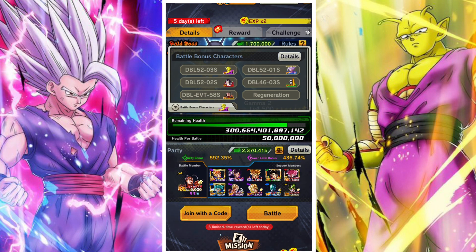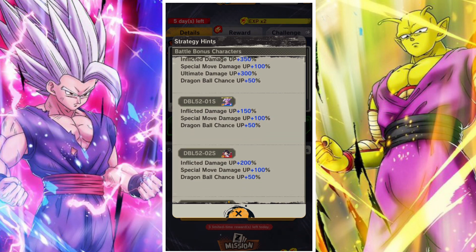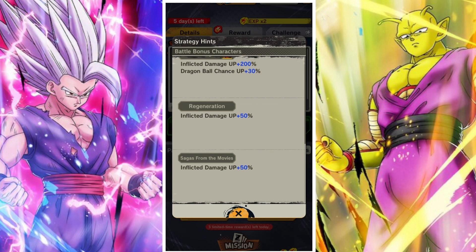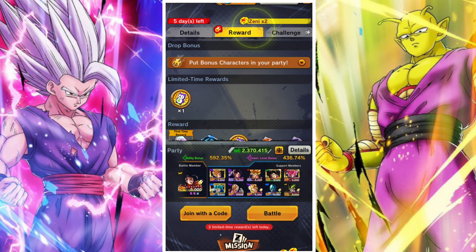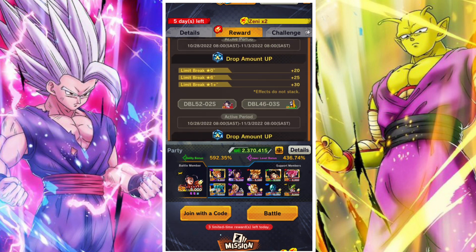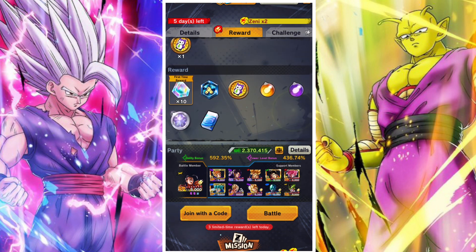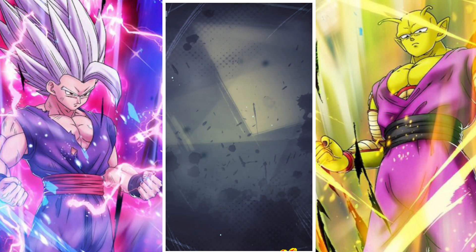There are battle bonus characters, and it's quite nice that they changed it up. Piccolo has the highest boost right now for the battle, which is great. Pan also has a decent sized boost and they gave Pan out for free, so there is some bonus there. The characters will increase your bonus medals. If you only have Pan and the two free-to-play units, you're going to get 50 bonus medals.